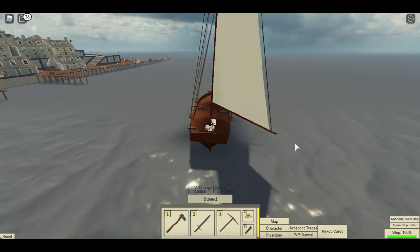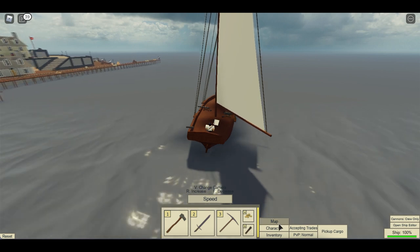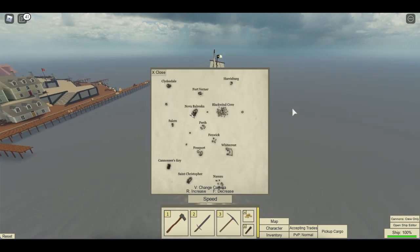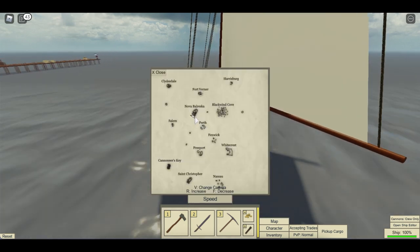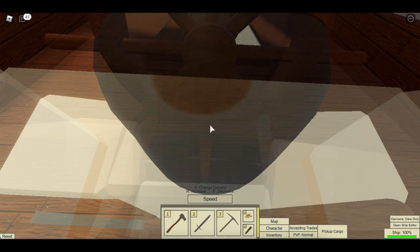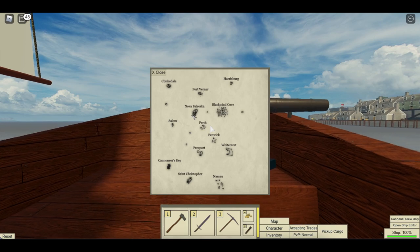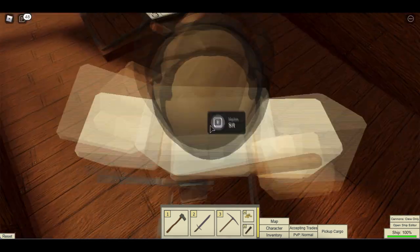The next thing you should know is that on your keyboard you can press M to open up the map, or you can just press the button on screen. This is going to help you navigate. If you're sitting in the helm, it'll be showing that you're going in the direction the ship is. But if you get out of the helm, you'll be facing any direction that you put your character in.